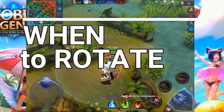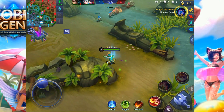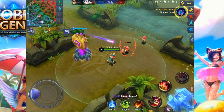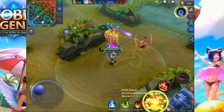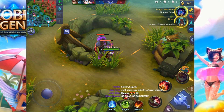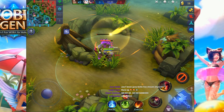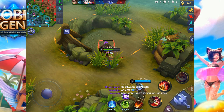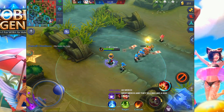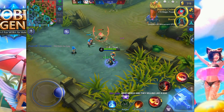Let's talk about when to rotate. With Harley, before level 4, your main job is actually to get to level 4. This is a standard strategy I recommend — a way to get to level 4 almost guaranteed before the enemy mid laner. What you want to do when you start the laning phase is get the jungle item at level 1, and go to the minion on the right side off the mid lane.